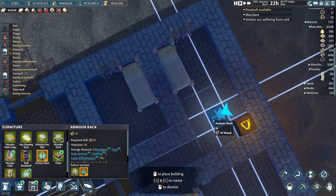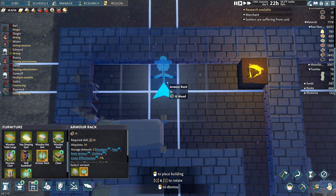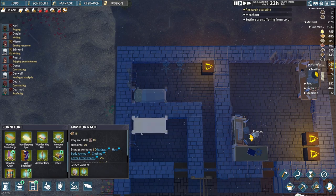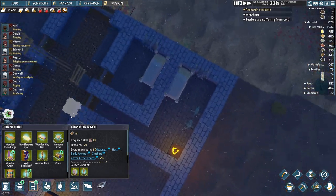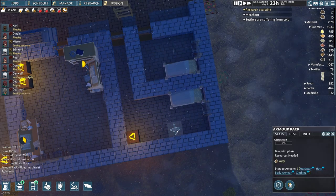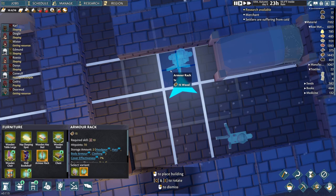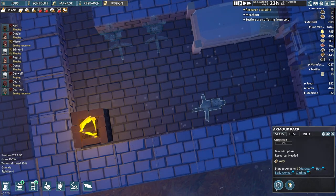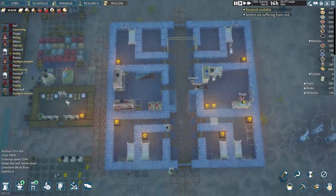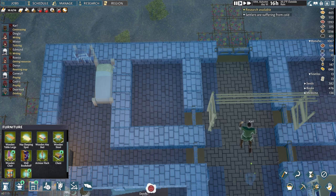There it is — armor rack. I'm just gonna build two of them right there, and then set them up and make a copy. Actually, I kind of want them someplace else. Copy, and yeah, I want them like that there instead. All right, speed it up, build that stuff please. They've got these old bedrooms cleared out.